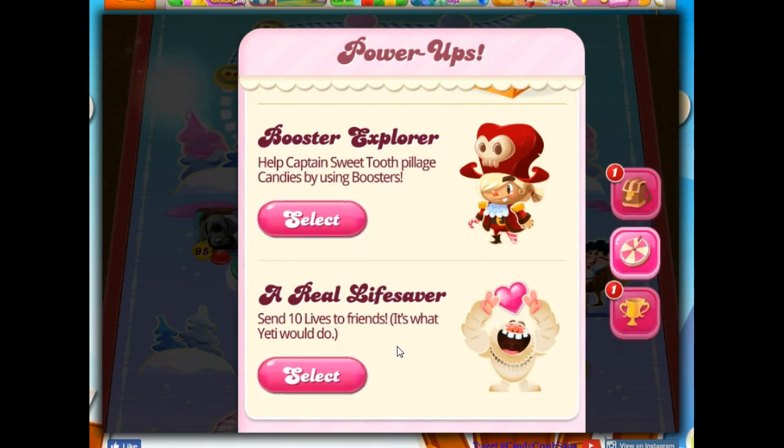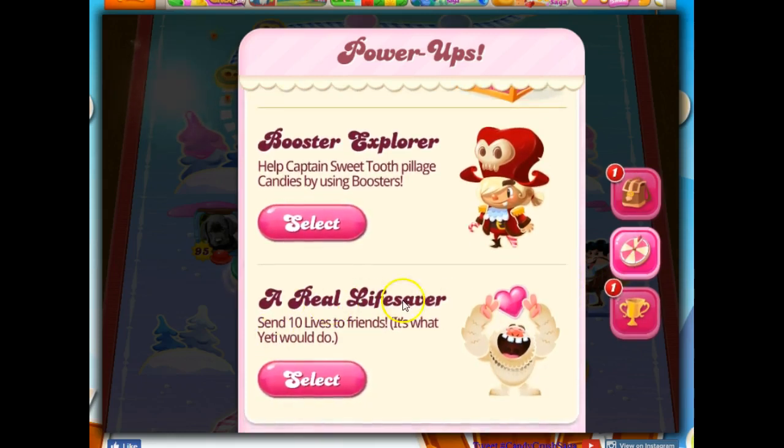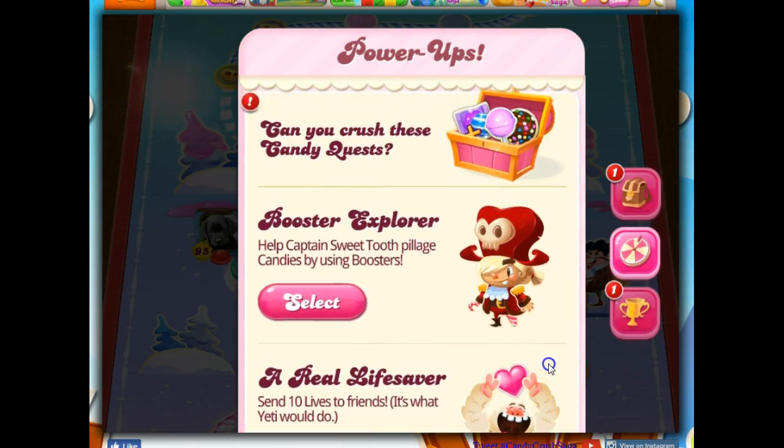So if I refresh and then play about a level or two, the exclamation or the little one pops up and I'm able to go back in and play. Of the games I've played so far, there's only one that I've really liked. This one I can't figure out — I send lives all the time and I've never seen it register as me sending any lives. So I don't know exactly how I'm supposed to do this. And then I've got Booster Explorer, which is, to me, kind of a scam.